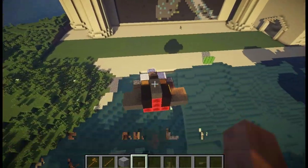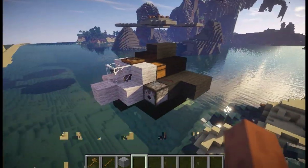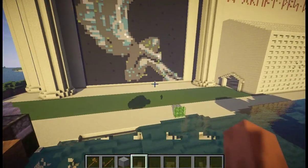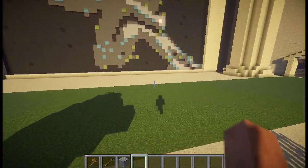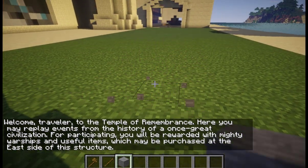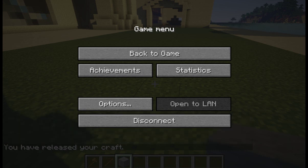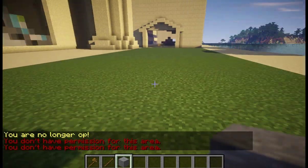The next thing I want to get to is WorldGuard Integration. Here we have this little fighter, and over here is the Temple of Remembrance. I'm currently the OP so I can place blocks there, but let me de-op myself. Now I should not be able to — yes, it says you don't have permission for this area.